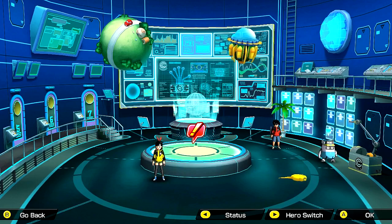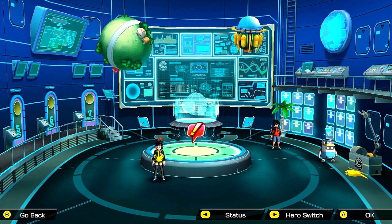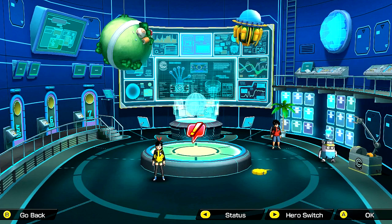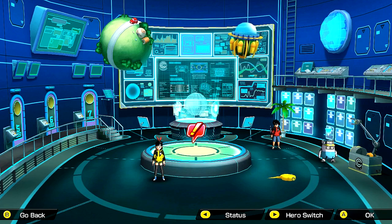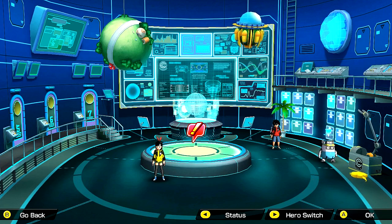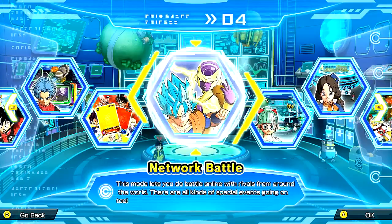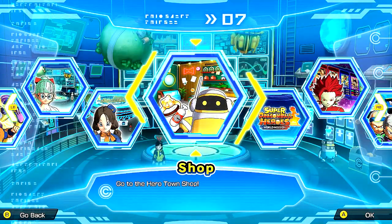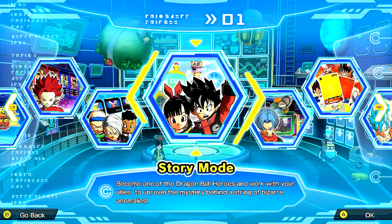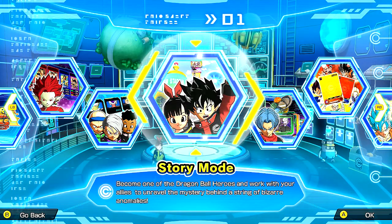That is going to do it for part one of Super Dragon Ball Heroes World Mission. I just want to get you guys introduced with the story so you know what's going on. Now that we have it in English, that's the main reason I'm doing a playthrough — so we can understand this game in English and have fun with it. Be sure to catch the rest of the playthrough on my live streams at twitch.tv/slowplays. New content coming very soon! The Hero Switch has story mode, arcade mode, creation mode, network battle, Hero Lab, Hero Stadium, shop, title screen, deck creation, allies, and pretty much everything else. Thanks again — subscribe and leave a like. Peace out, take care, love y'all!